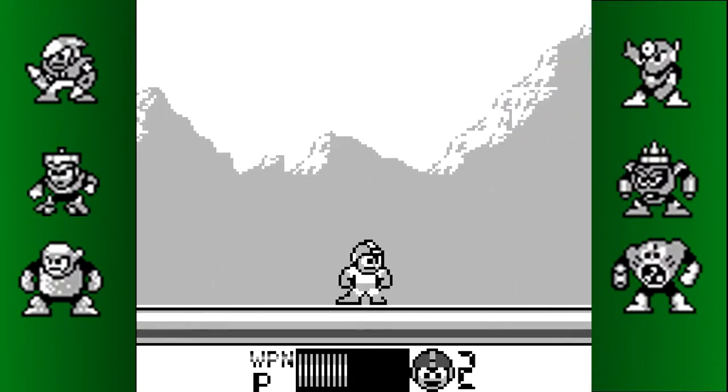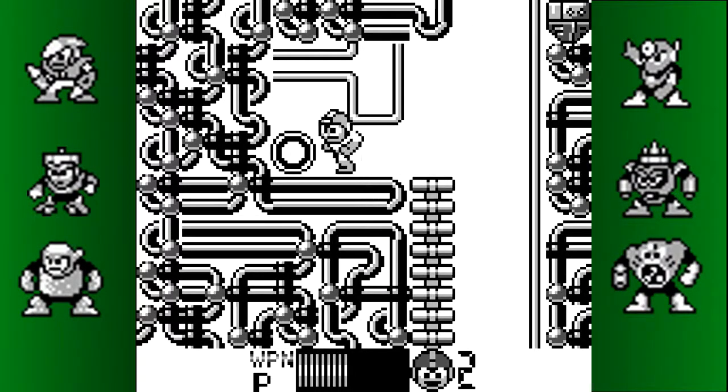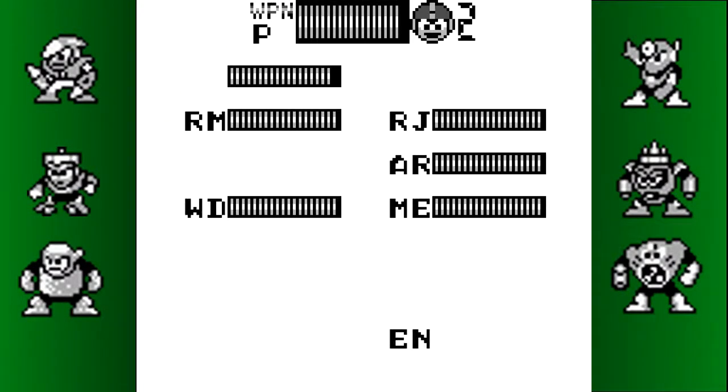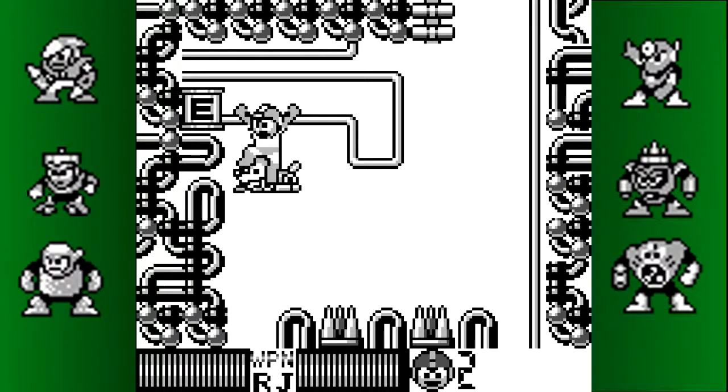I really don't like the architecture of this stage — they have a lot of floating ladders that just appear out of nowhere. I know that floating platforms are a thing in Mega Man, but I feel like they usually have a bit more structure. Also, this looks like a job for Rush Coil, except you get Rush Coil from this stage.